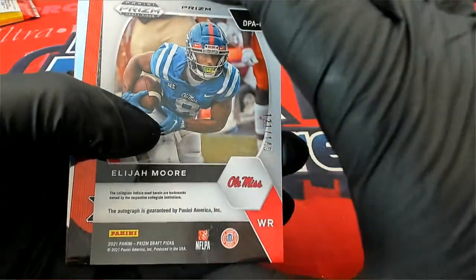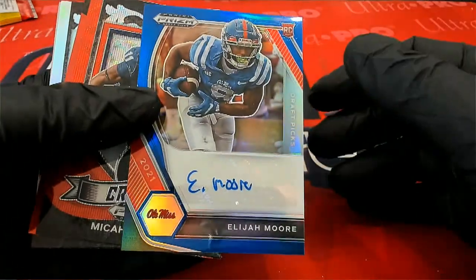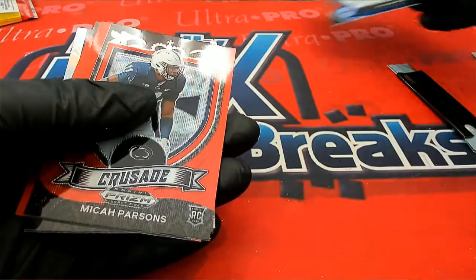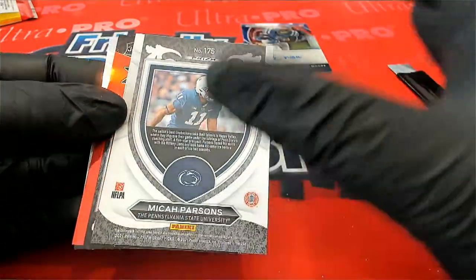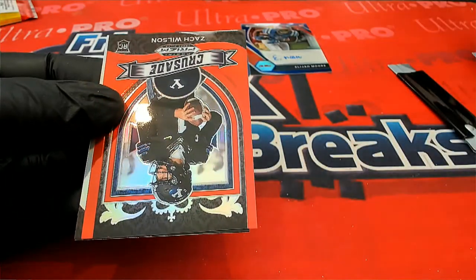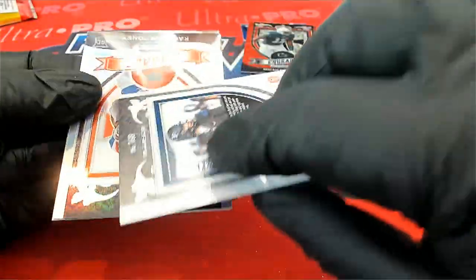Elijah Moore 121 of 149 — that's a really good one to get there. Elijah Moore is a big name rookie. Micah Parsons rookie crusade. Oh, looks like he got a big Zach Wilson coming up — oh my gosh. Nice Zach Wilson!